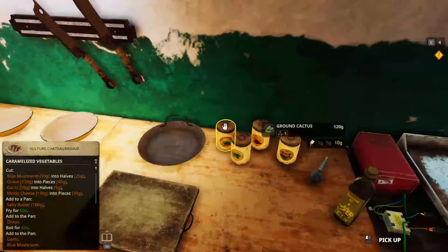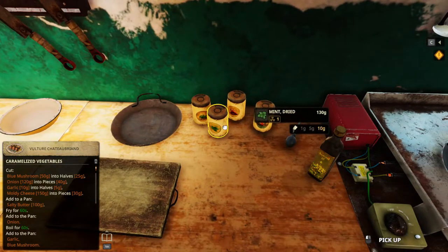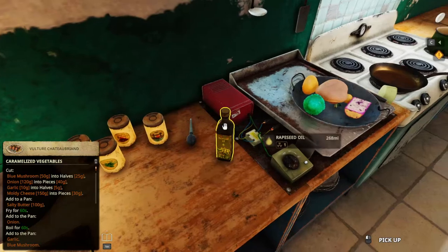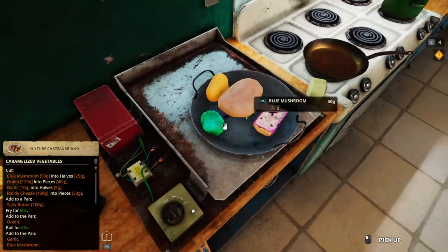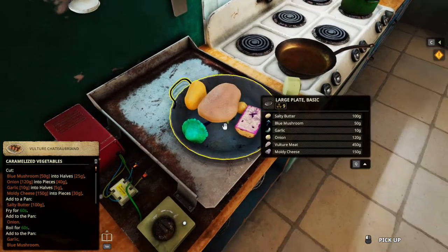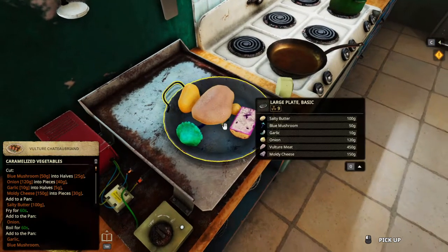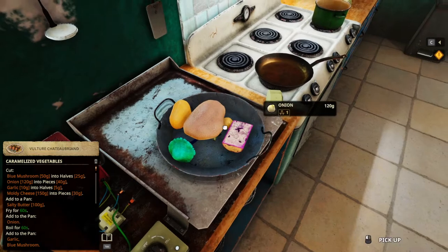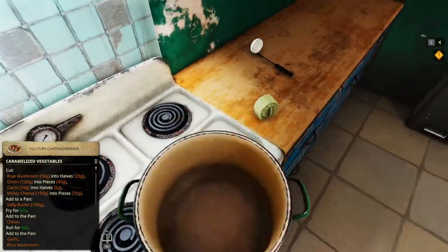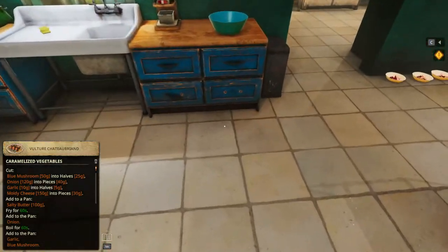Firstly, the ingredients include ground cactus, mint dried, chili flakes, smoke flavor, rapeseed oil, and we've got blue mushroom, vulture meat, salty butter, garlic — one garlic below here — and then onion and moldy cheese. Oh, we also need to get another frying pan.